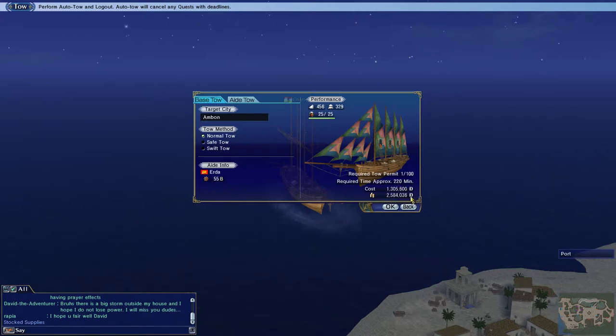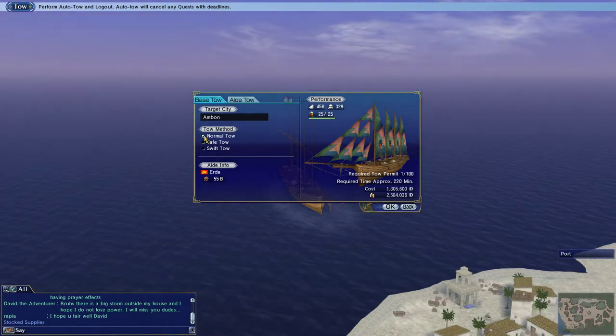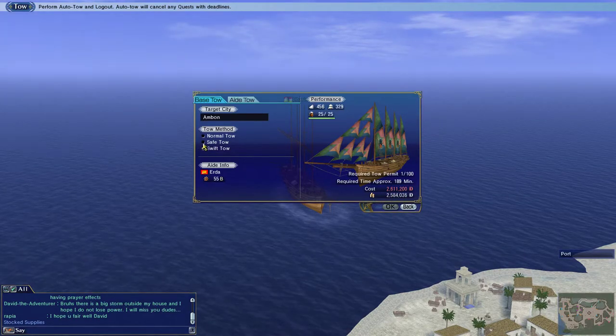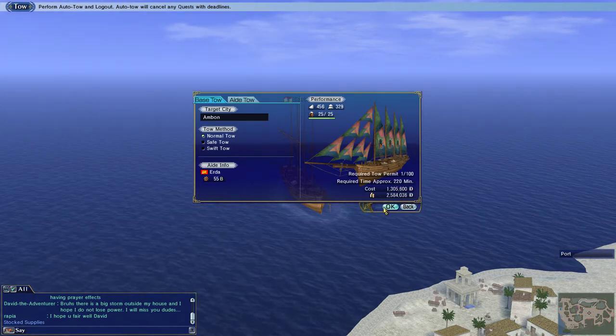I'll get some profit out of it, so it's not a huge deal. The normal tow is going to take approximately 220 minutes — so almost 4 hours. I'm going to bed in a little bit so I can do that. You could do the safe tow, which takes a bit longer and costs a bit more — I don't know if it's necessarily worth it. And then the fast tow costs the most, and for the kind of savings you'd get, it's not worth it. So I just do a normal tow, then click OK and that automatically commits to doing the tow.